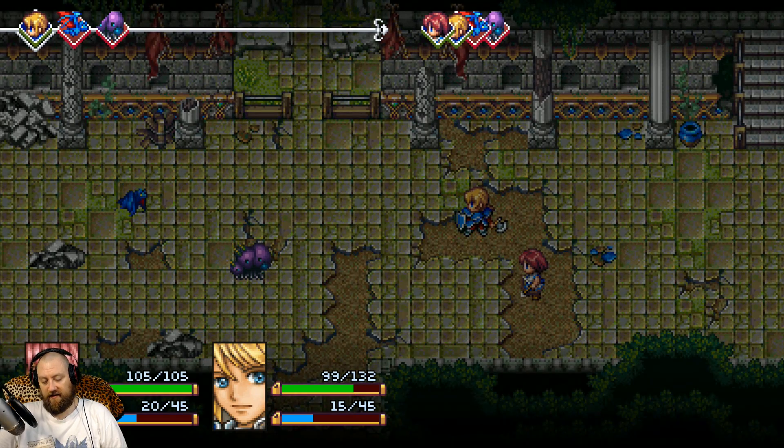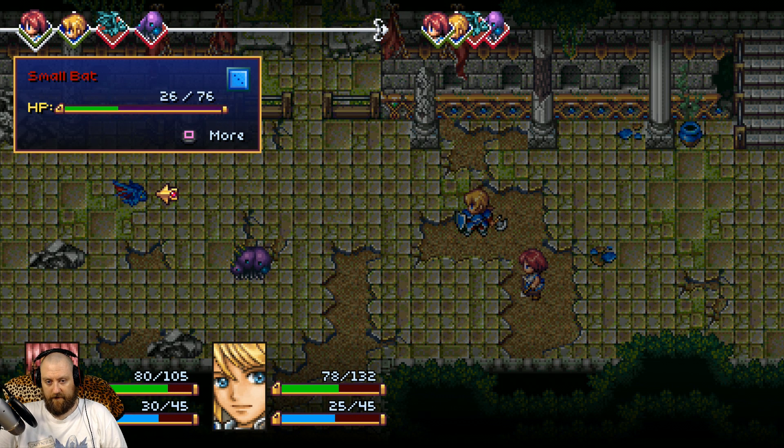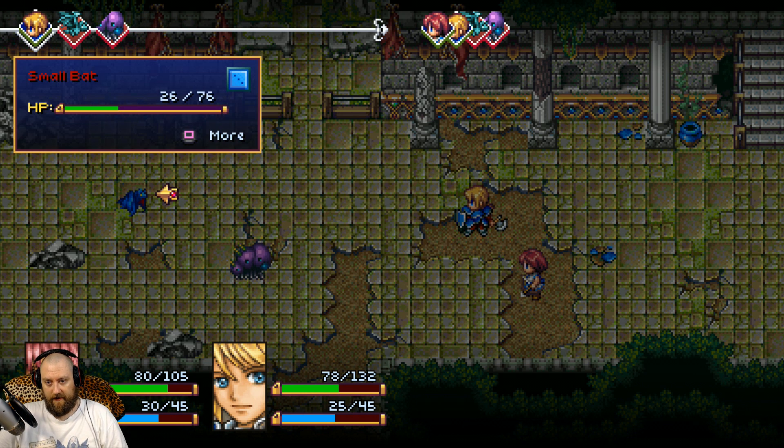Yeah, that would be a waste to use power attack here. I'll just attack this shell bug. 11 damage. And I'll remember — she's Lita, he's Adrian.